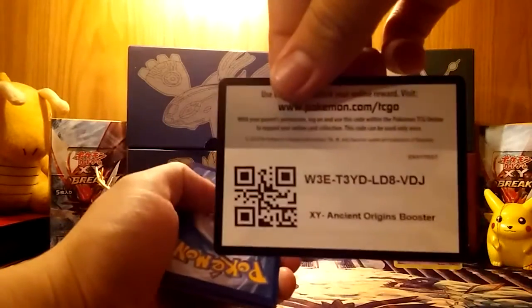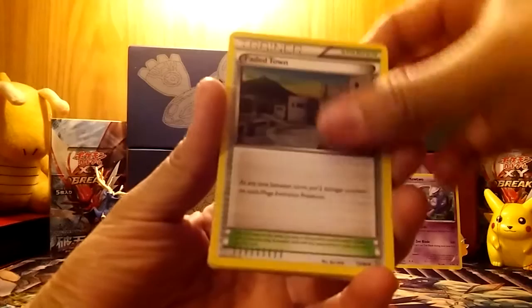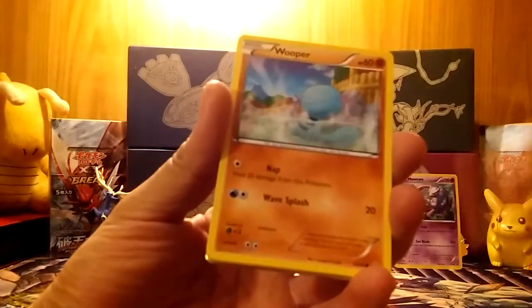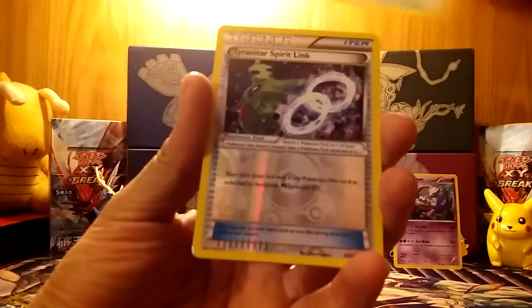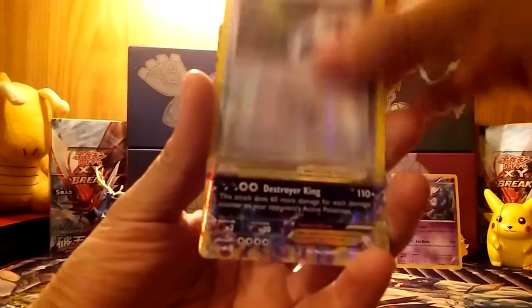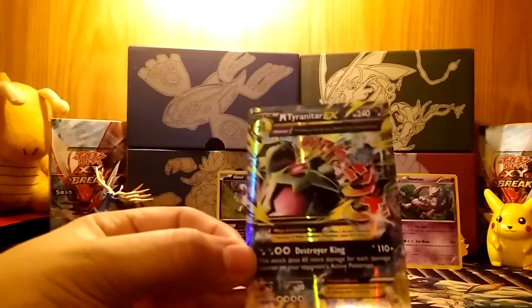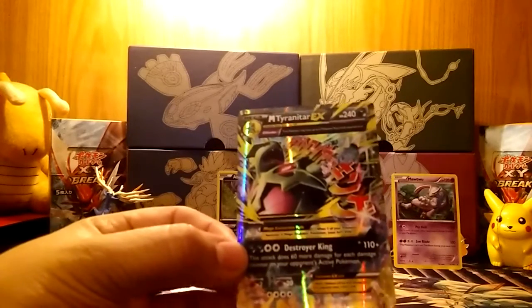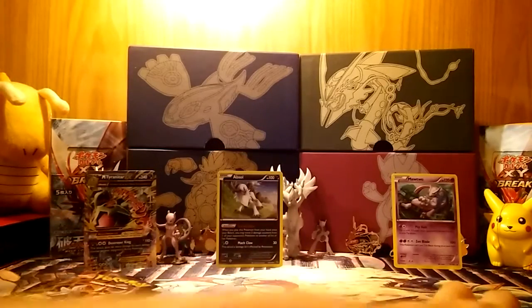Moving on to Ancient Origins. Maybe I can get a Primal Groudon — that'd be sweet. I need that card to finish the collection, at least for the legendary Pokemon — Kyogre and Rayquaza I'm still missing. Oh I got something — I ruined it for myself. We have a Tyranitar Spirit Link and the ultra rare: a Mega Tyranitar EX! Wow this is really cool. I already have this card and the full art, but it's great that I actually pulled an ultra rare. Changed our luck!